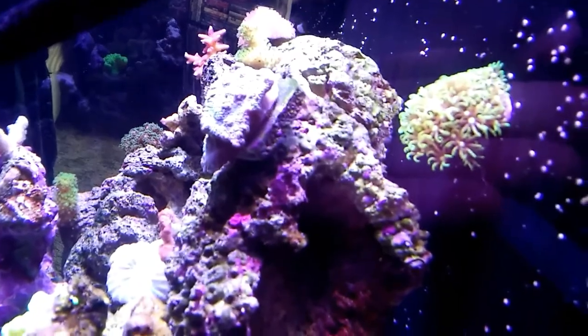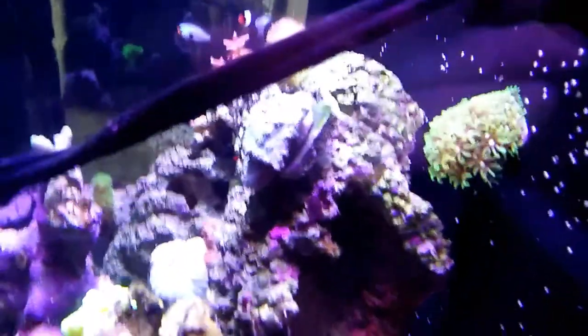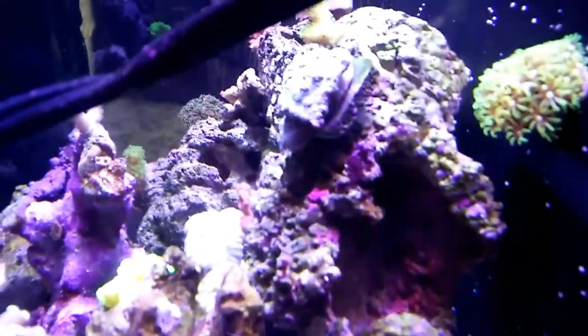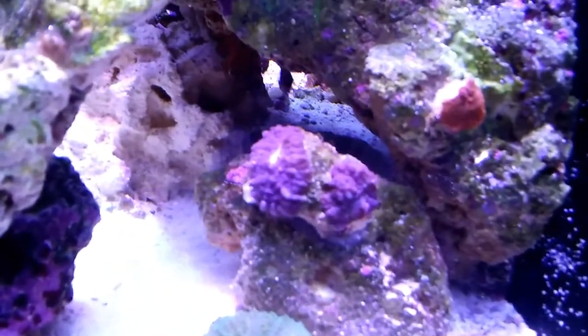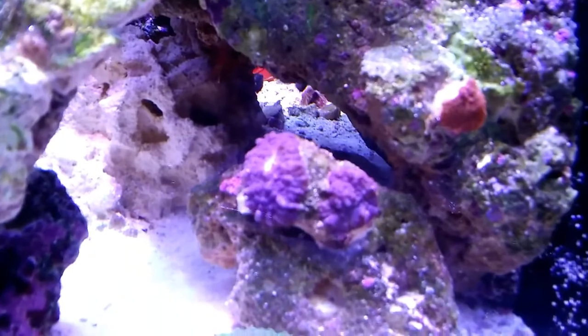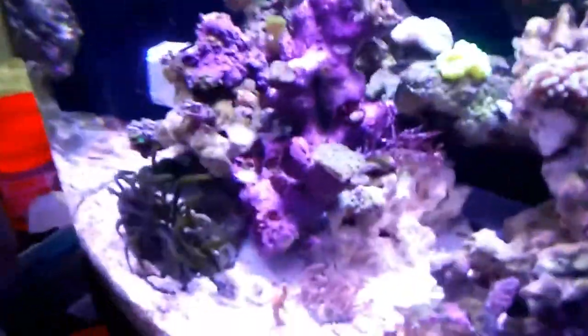On a different note, the green star polyp has jumped onto the back of the tank off the frag plug, so that's starting to take off. Some things are great, other things are iffy. Like I said, I probably have some kind of pest in the tank. This little purple mushroom is great — probably coming off like coralline algae on the video, but it looks really good.